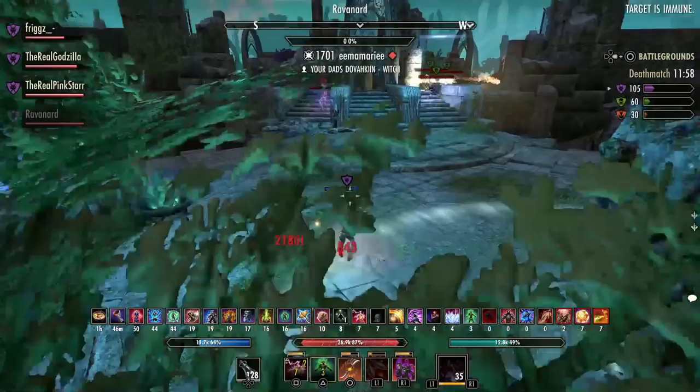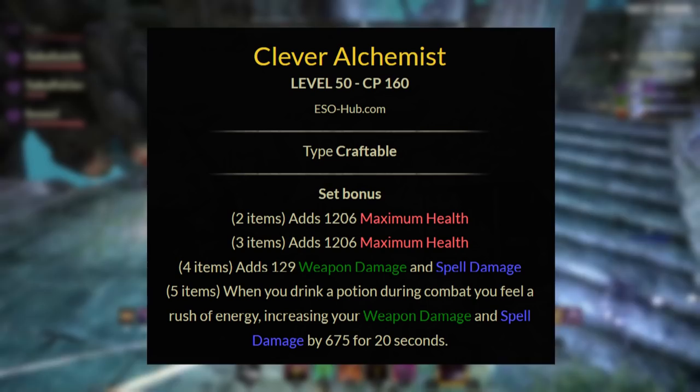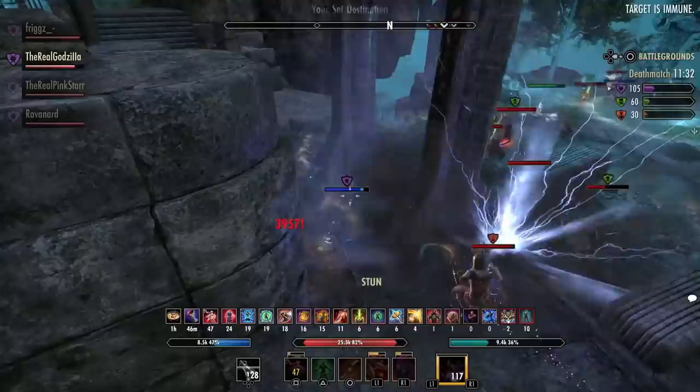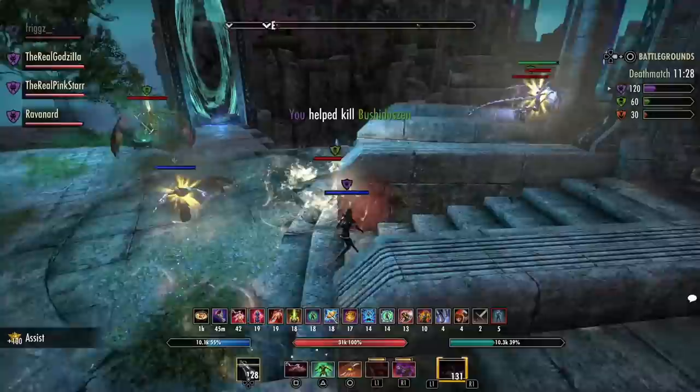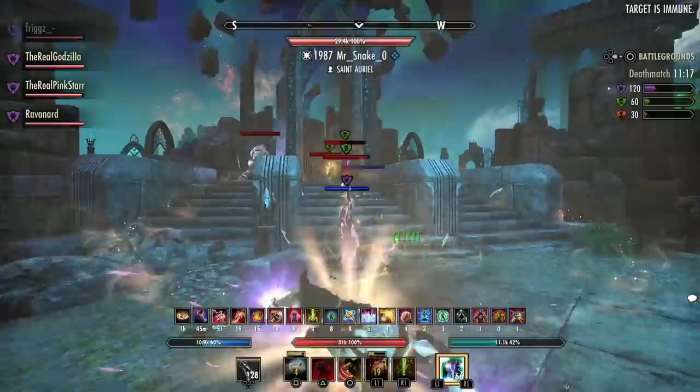And the last set — this is a no-brainer — we have Clever Alchemist. This can be utilized on both the front bar and the back bar. The set gives you health, weapon, and spell damage, and whenever you drink a potion during combat you feel the Rush of Agony, increasing your weapon and spell damage by 675 for 20 seconds. You have about a 50% uptime on this set since potions have roughly a 45-second cooldown. This gives you insane burst potential for 20 seconds — this is where you use your combo, your potion, and your ultimate together.